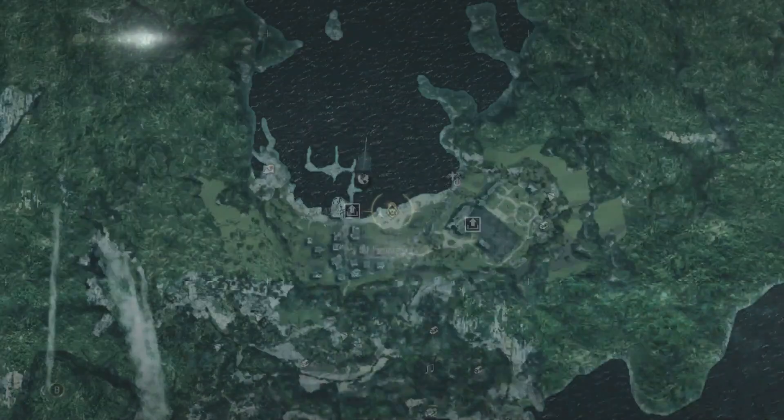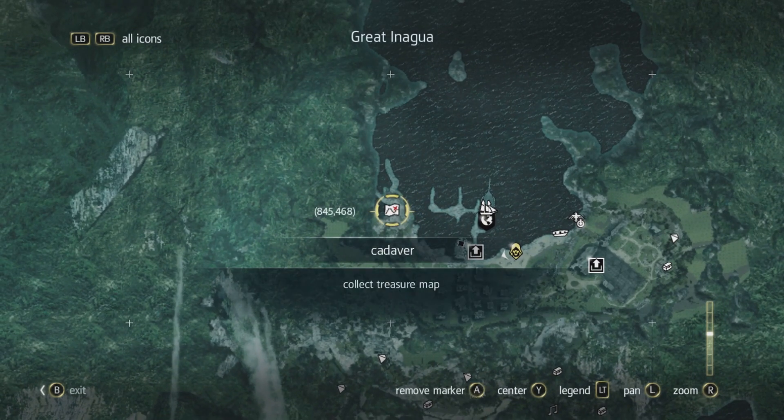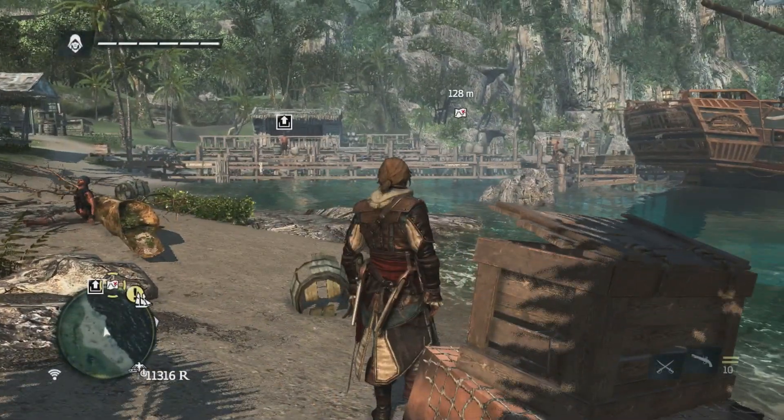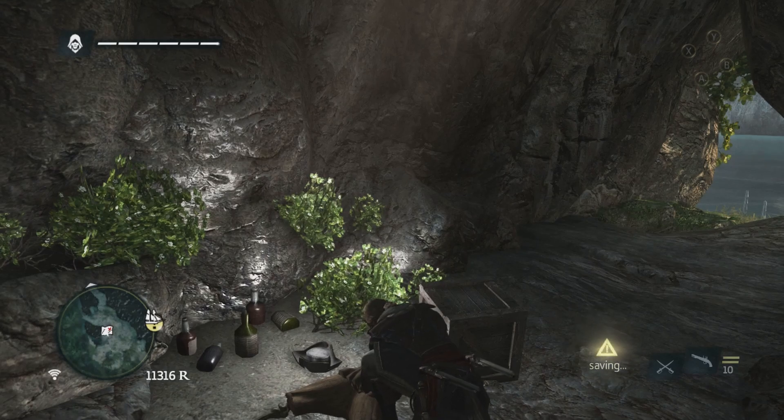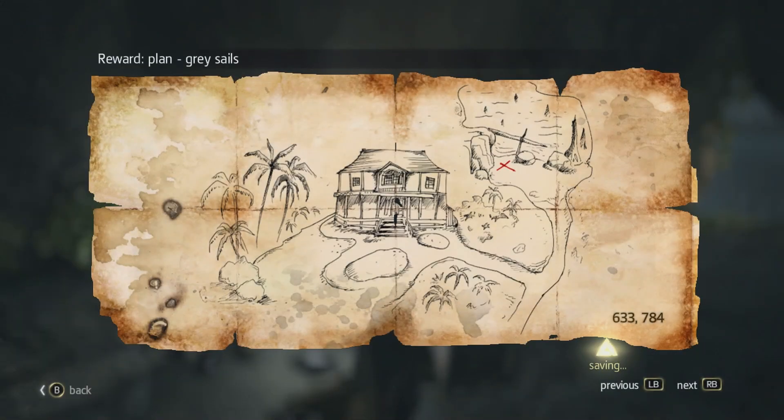We're going to start off with a treasure map — or cadaver. Nice. Good days hunting. At a house: six, three, three, seven, eight, four. There is a treasure map for Grey Sails.